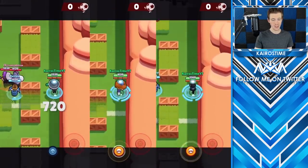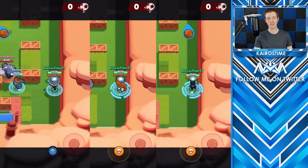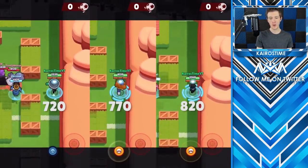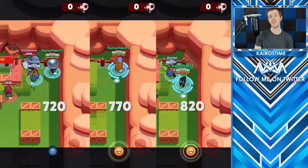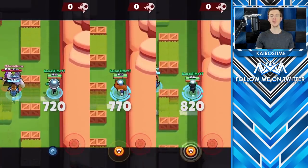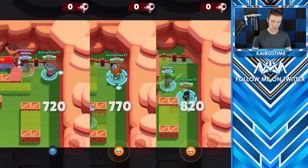Before we get started with the rankings, I wanted to quickly cover the base movement speeds for all of the brawlers. Not all the brawlers walk at the same speed. There are three walk speeds: 720 which is slow, 770 which is medium, and 820 which is fast. Most brawlers have a walking speed of 720. Bull, Daryl, El Primo, and Frank have a base walking speed of 770, which is 7% faster than most brawlers. Crow and Mortis have a base walk speed of 820, or 14% faster than most brawlers in the game.